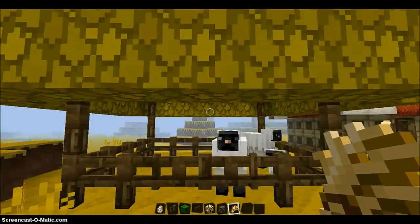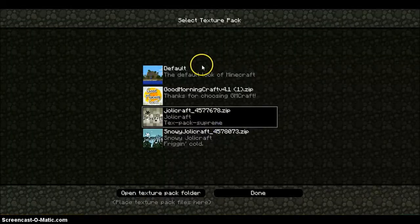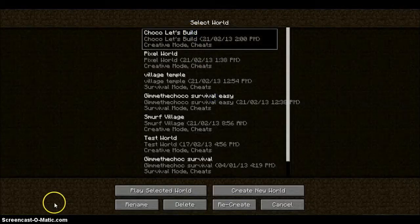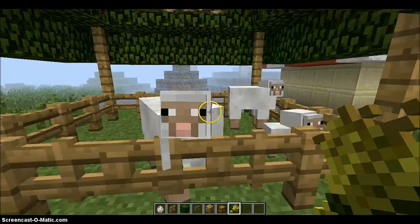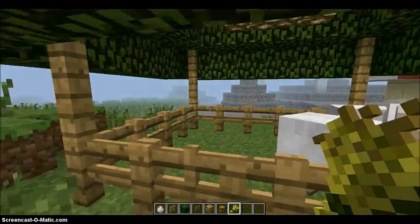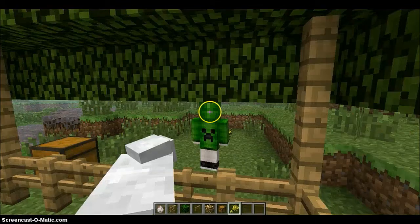In default it looks kind of weird, but I will show you guys that. I also have Good Morning Craft — it looks pretty good in that. But it looks best in Jolly Craft out of all the texture packs that I use. Here it is in default. I think it looks okay, but it looks the best in Jolly Craft or Good Morning Craft out of all the texture packs that I use.